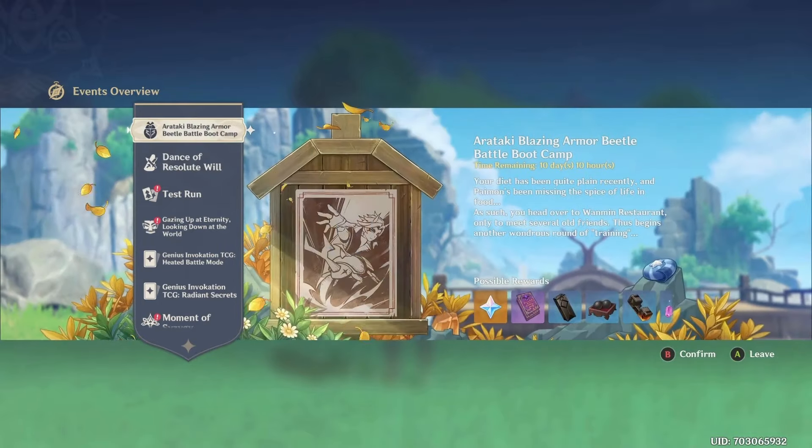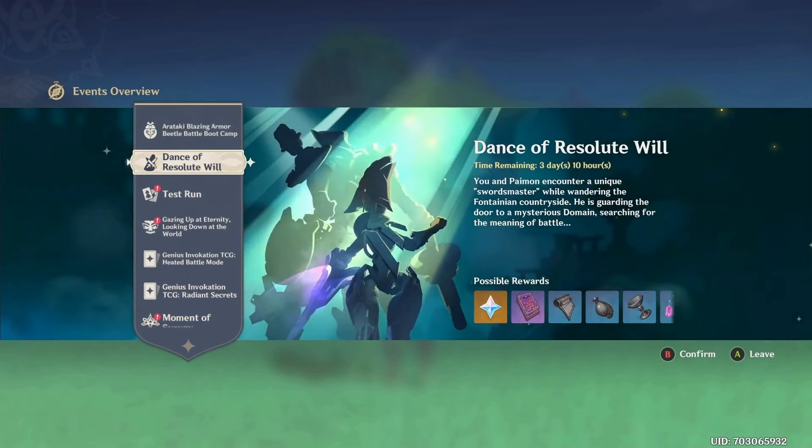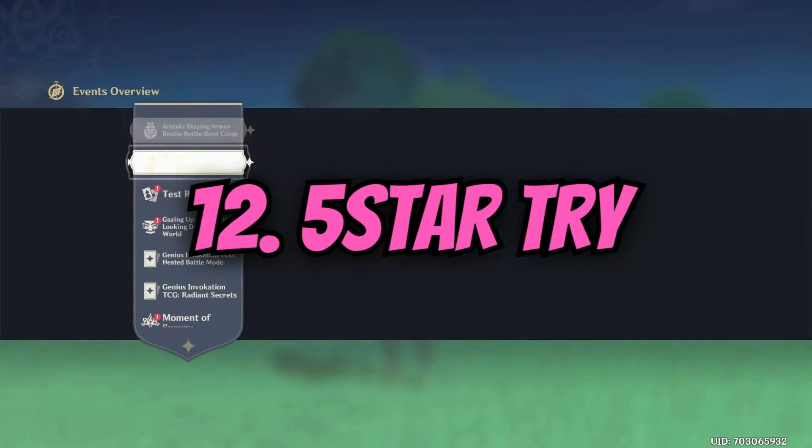Number eleven: events. Genshin comes up with a lot of events, and events give you a lot of primogems — every day when you do them they can give you 70, 80, or more primogems. So do your events to collect those primogems.